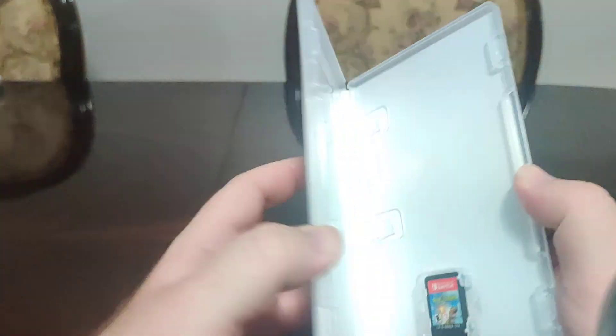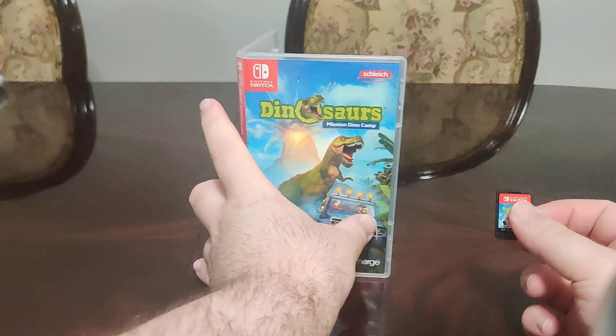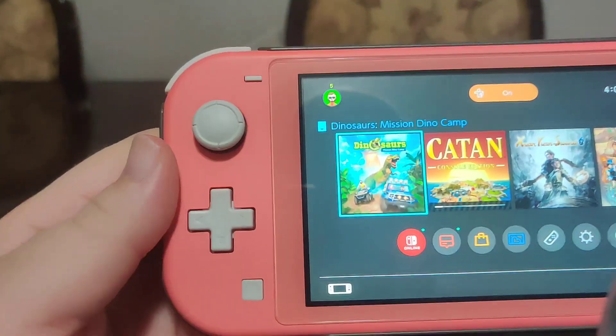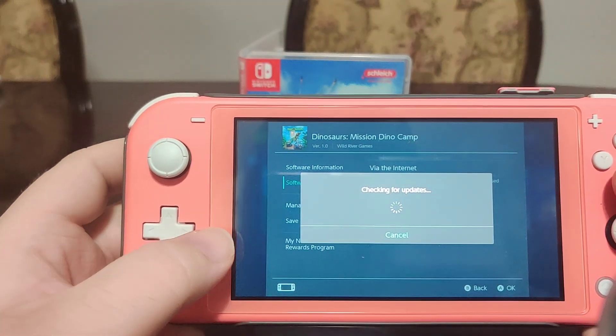This looks like a game. Inside you can draw your own artwork, so that's pretty cool. We have the cartridge, we have the front, and we have the cone on the back. And if we pop this into the Switch, we have the icon for the game here. We have version 1.0 on the cart.